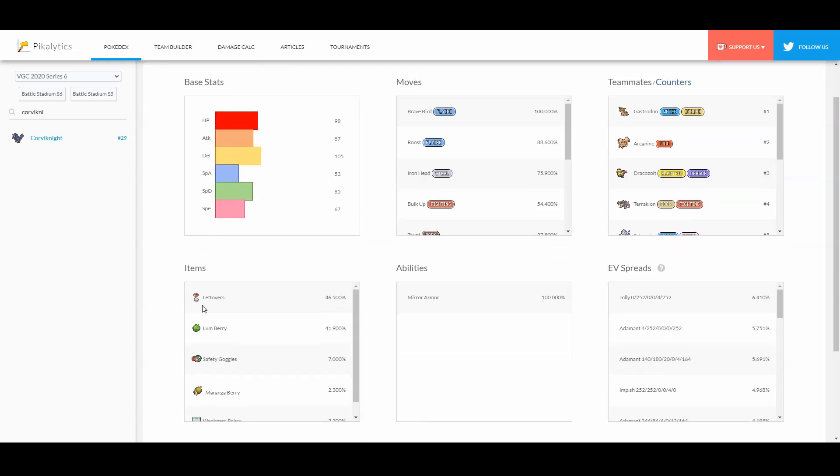Item-wise, a lot of people are still using Leftovers, but I believe Lum Berry is the best item to prevent sleep, paralysis, and burns — for example, Corviknight is susceptible to all three and they're really potent.